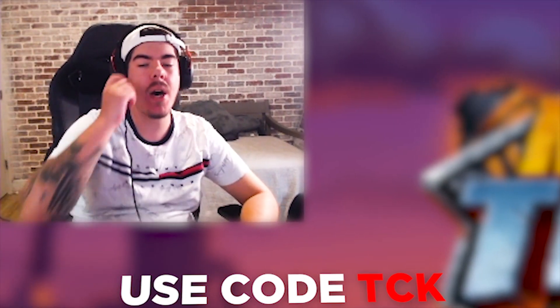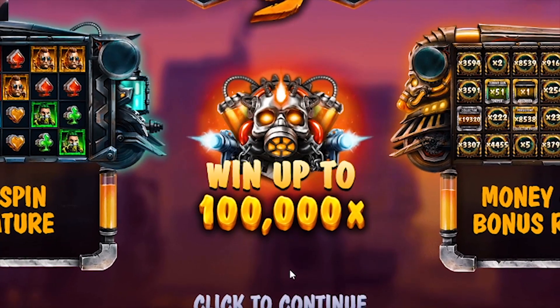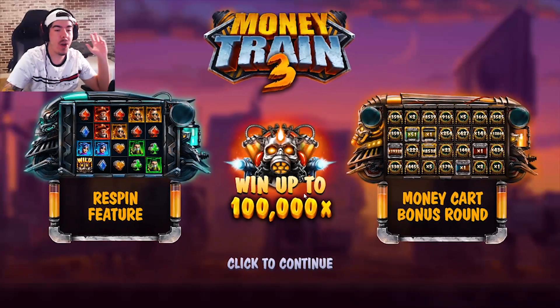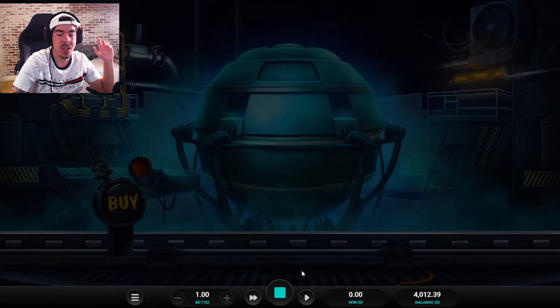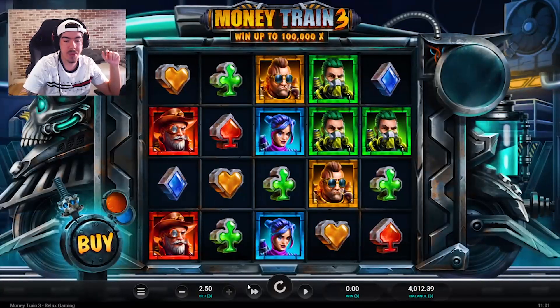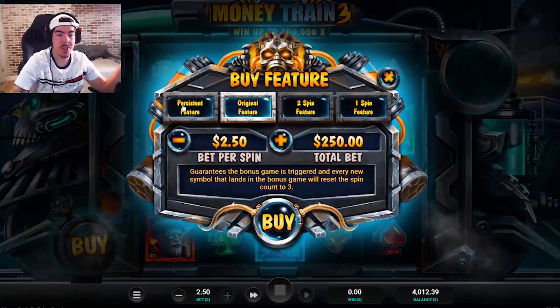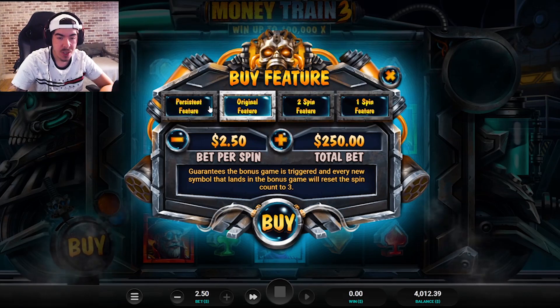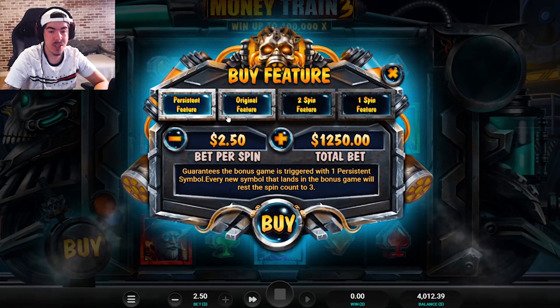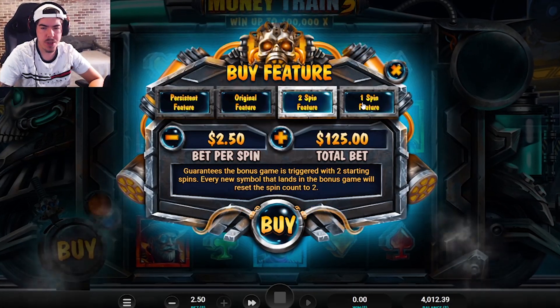Money Train 3 is finally out — it went up to 100,000x. I have no idea what to expect, I haven't even seen a preview so I'm walking into this blind. The max bet right now is two dollars fifty cents, probably because it went up to a hundred thousand x. They have a persistent feature which is $12.50 to buy — that's pretty crazy — a 500x buy, the original feature, and a two-spin option.